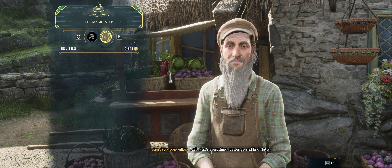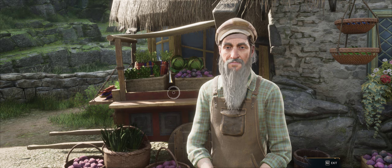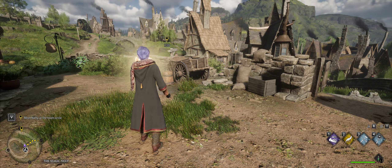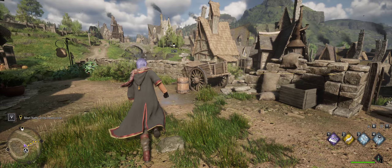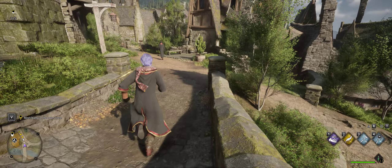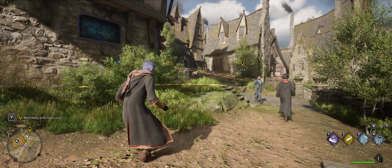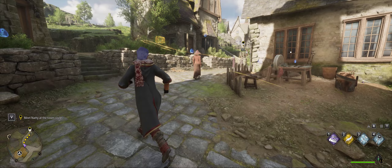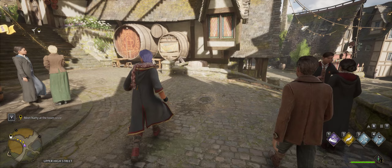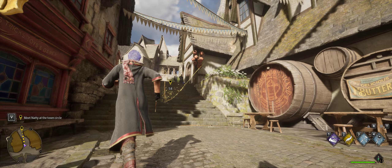Now let's sell some stuff. That's everything - better go and find Natty. Got nothing to sell. Meet Natty at the centre of town. There's Natty - press V, that'll give us the quickest way straight there. But we'll go and follow the path. We might see something on the way to collect. Handy having this little yellow brick road to follow. Keep Revelo-ing as you go through, just in case something pops up.